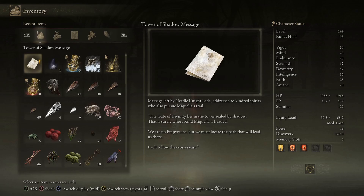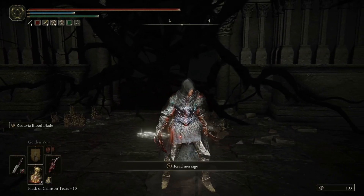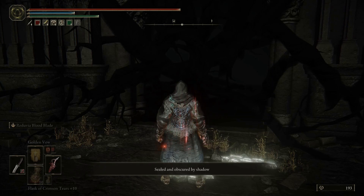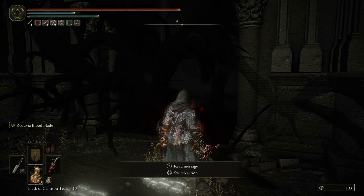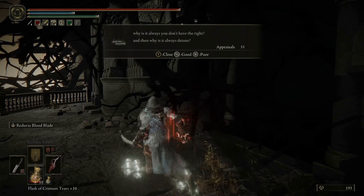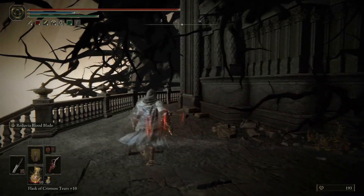This is the gate of divinity in here. Must locate the path that will lead us there — sealed by shadow, that's where Mikla is headed. We can't get in here right now, possibly. Sealed by and obscured by shadow. I hear shadows. It's always 'you don't have the right' — always a detour. Dang.